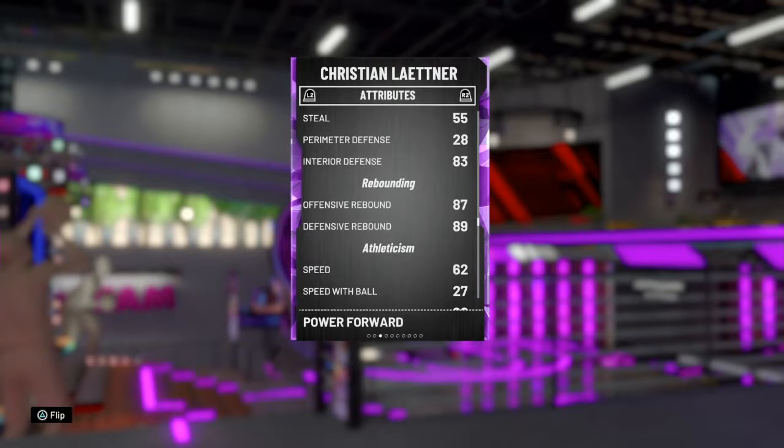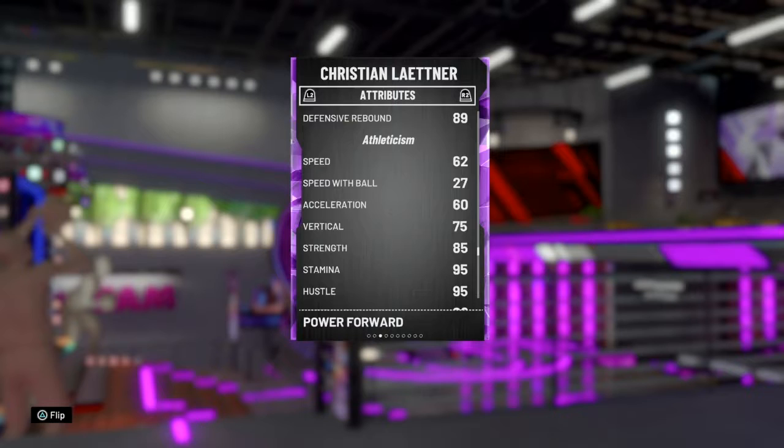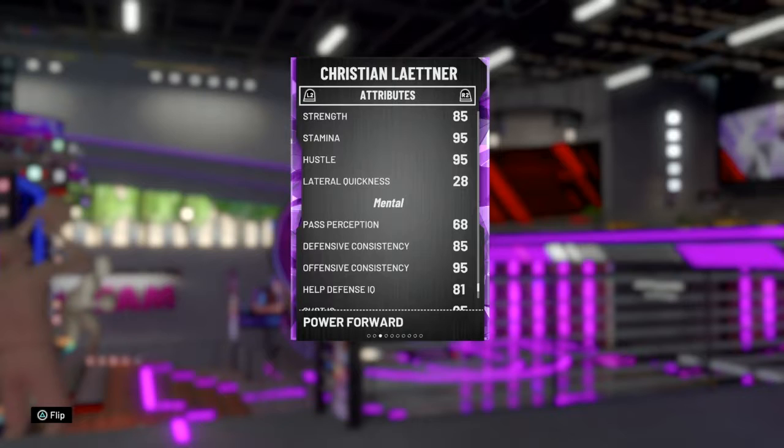Rebounding feels about 87 to 89. Speed is not very good, but he feels better than his stats show. His acceleration is 60, vertical is 75, strength is 85, stamina is 95, hustle is 95, and lateral quickness is 28. He has 26 gold badges and one silver badge.